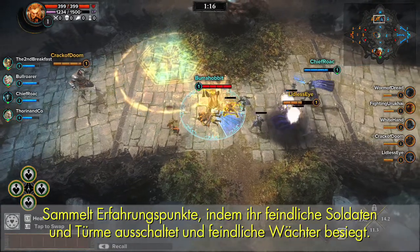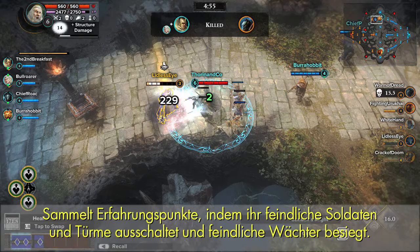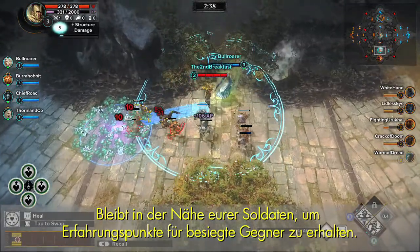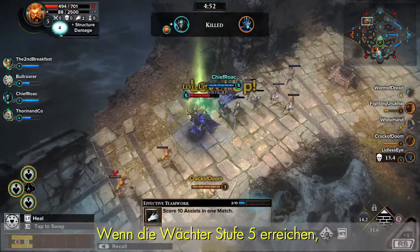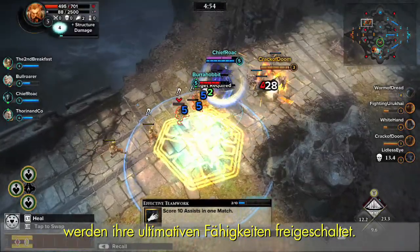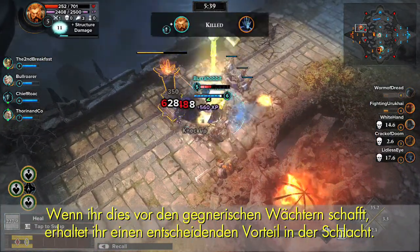Gain experience points by taking out enemy soldiers, towers, and defeating enemy Guardians. Stay near your soldiers to gain XP for their kills. When Guardians reach level 5, their ultimate abilities unlock. Achieving this before other Guardians makes for a significant advantage in battle.